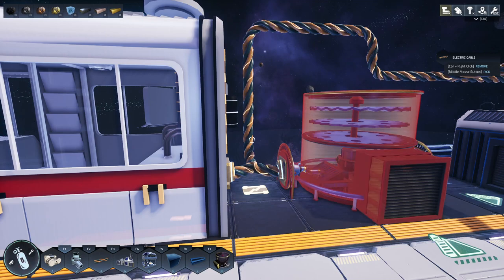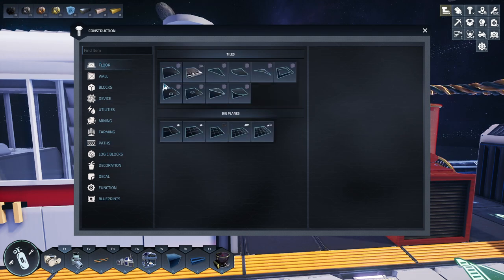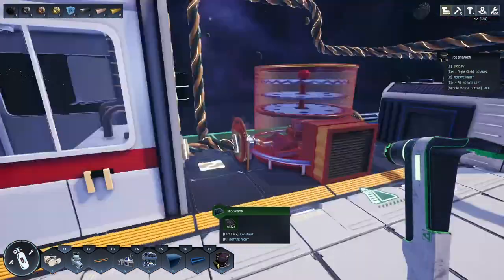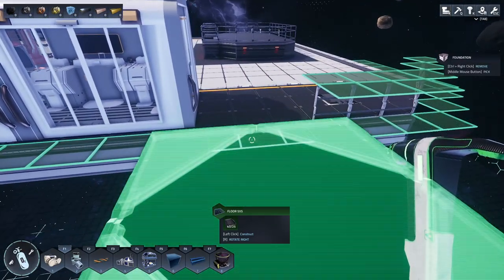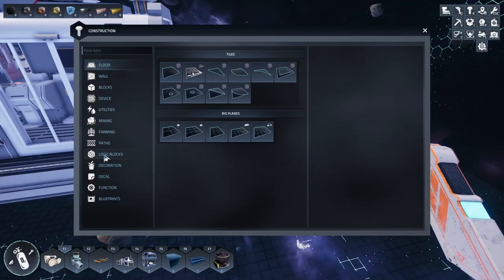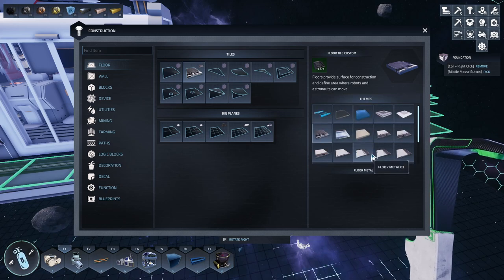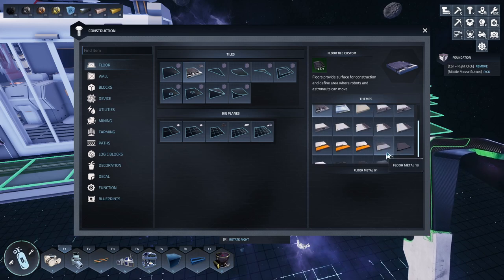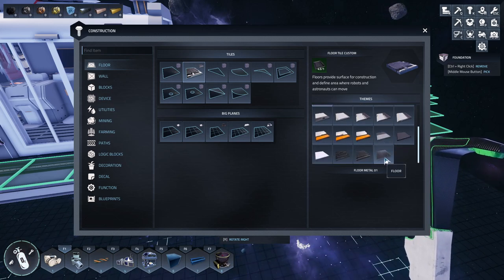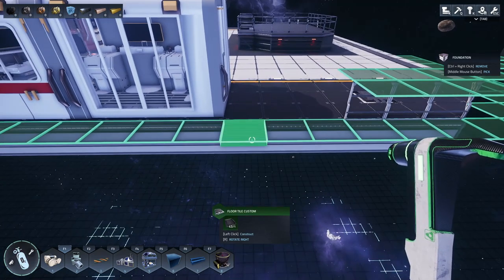I now have five science and I think one more should get me to construction. The thing about basic science — as it says right there — it's generated by the asteroid collectors, so as long as we have them running we'll always produce basic science. Now we can actually produce a floor! This actually unlocks all this — we've got different floors, different grid sizes.